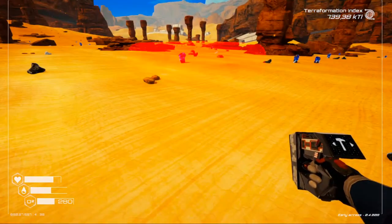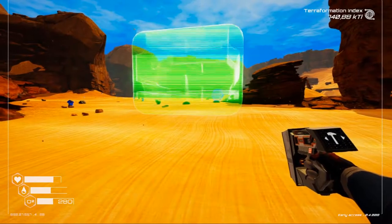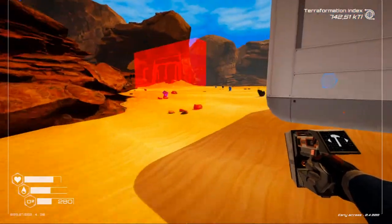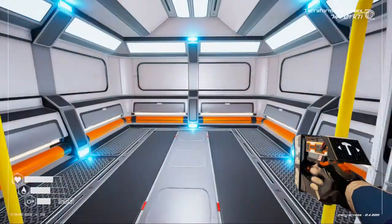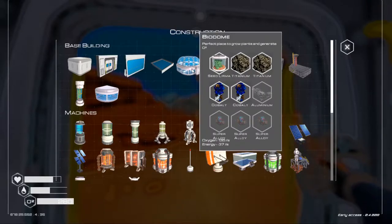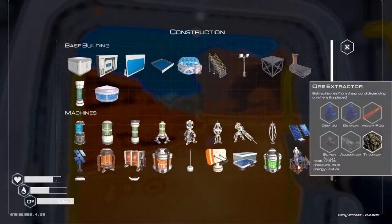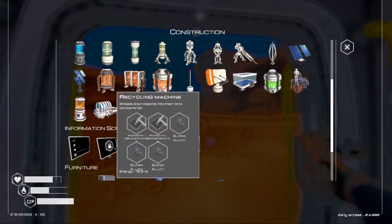Let's start here and then over here. What else can we make? Alright, we had this thing — I need super alloys. I need to make one of those. What else did we get? Ore extractor. Grass spreader. Recycling machine.